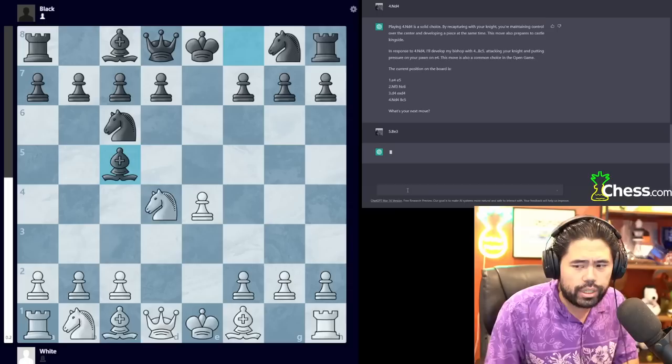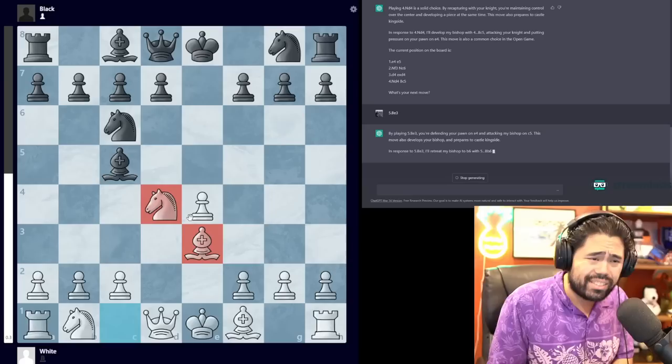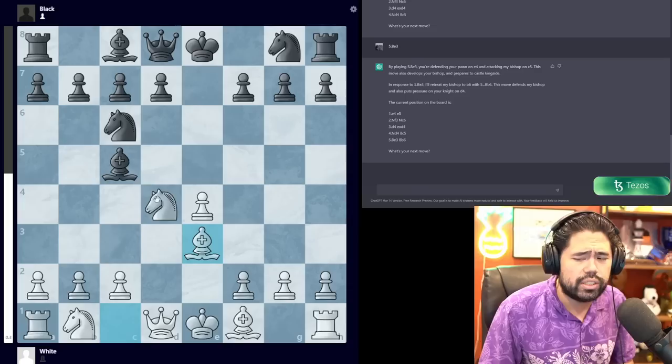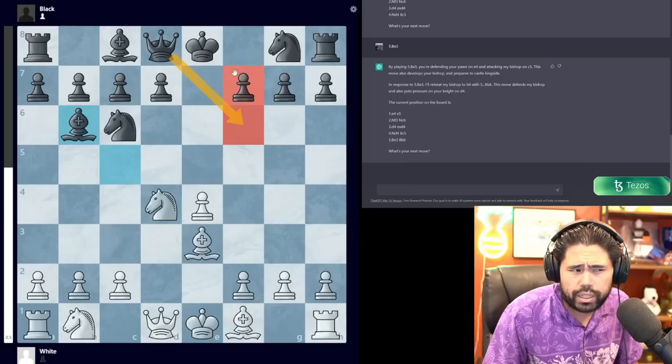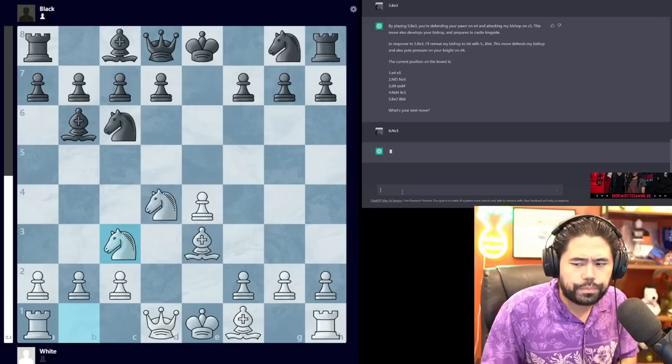Bc5 was played in the famous game between xQc and MoistCr1TiKaL in Pogchamps 1, where xQc actually lost in six moves. I'm going to play 5.Be3. It plays Bb6 — this is the first move that is not the main line; in the old days Qf6 was played more commonly. I've seen Bb6 but it's been many years since I last recall seeing it. Nonetheless, I'm going to play Nc3.